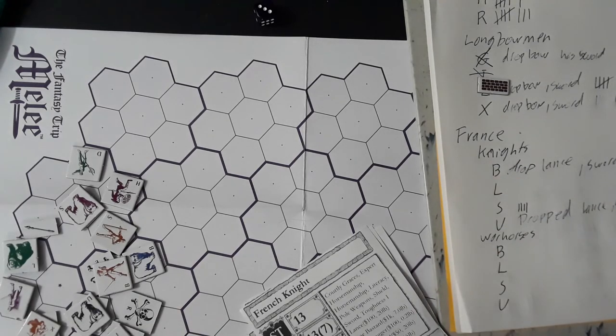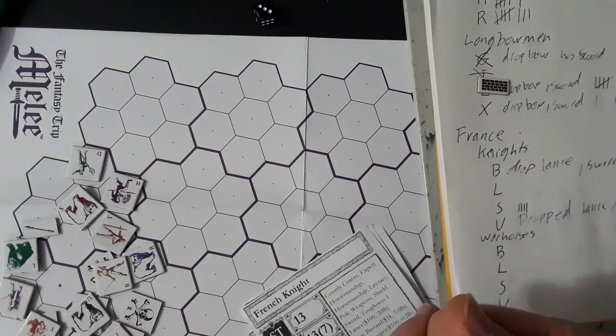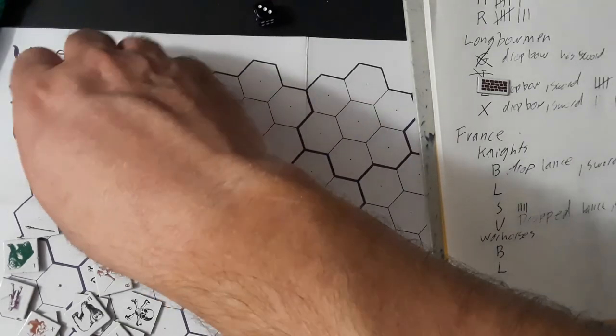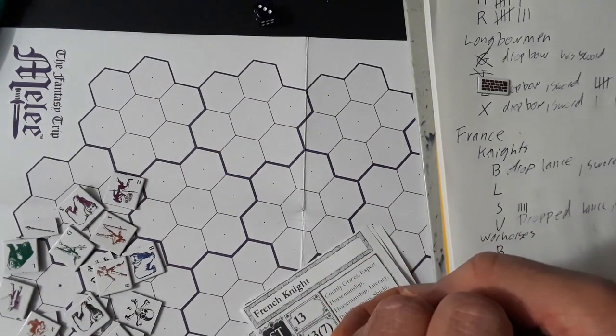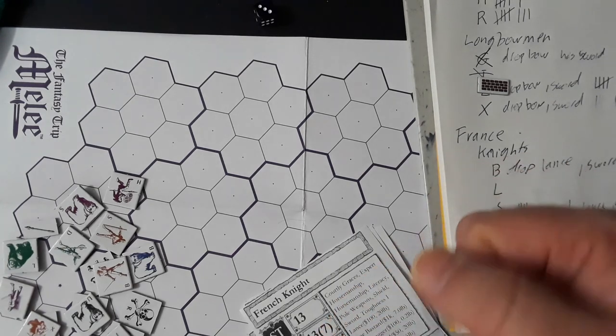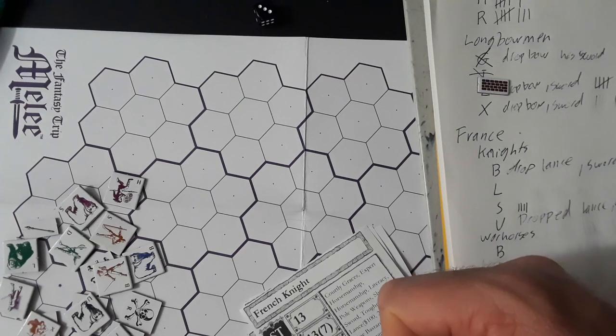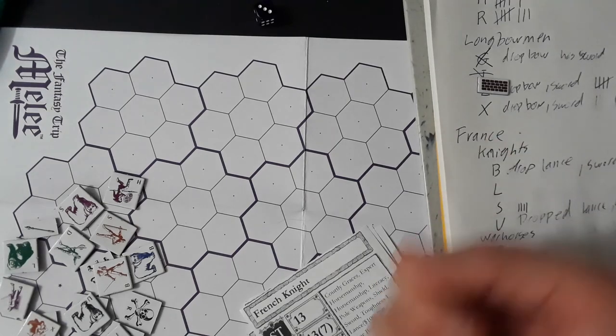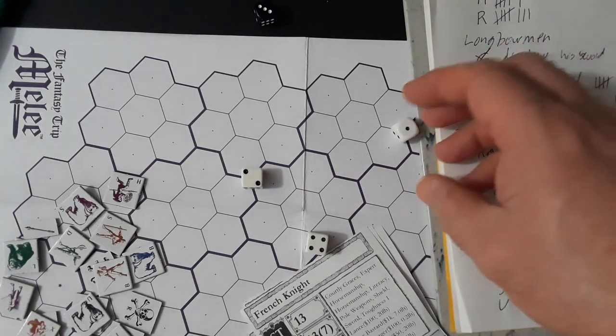X has the best dex. English move now — D, U. He's got all sorts of curvy moves, no straight charge. One, two, three around there — attacking the side. Side attacks go first: H against S — a 6 is a hit, but...